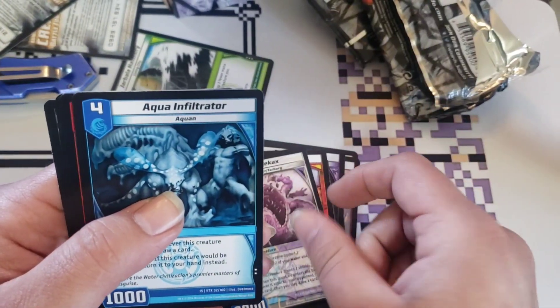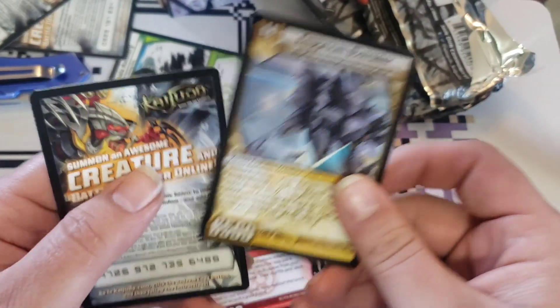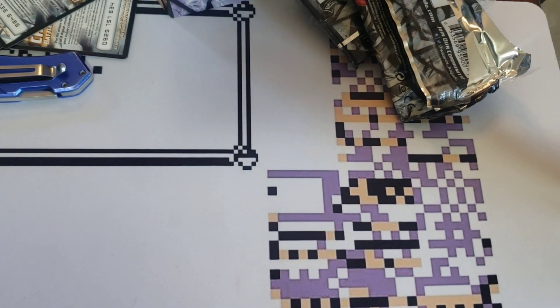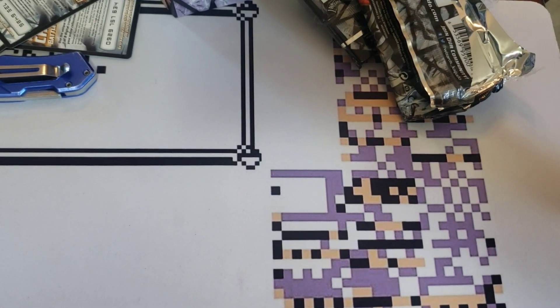Last pack for this box. Oh yeah, Maggle Cax — I think this is pretty sweet. No holos in that box. It's kind of lame. Let me just clear up over here, and I will be back with the next box in a second.